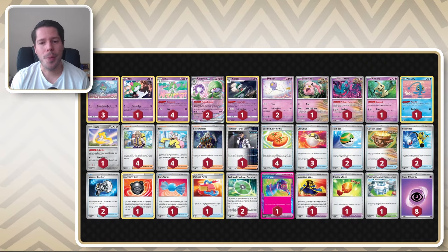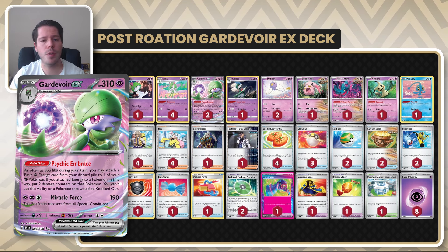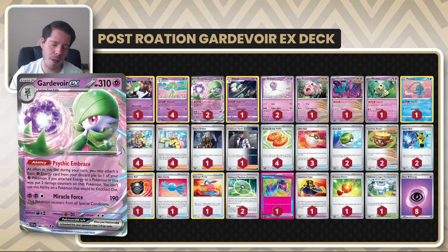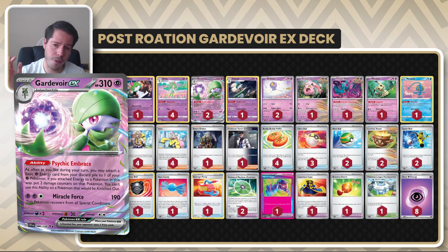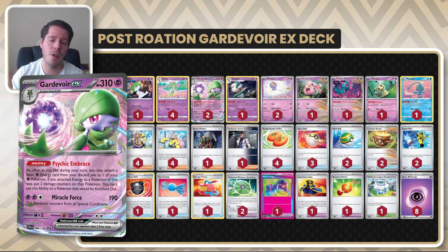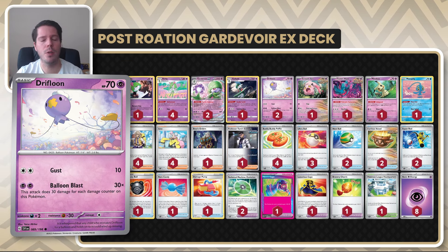Hello everyone and welcome back to a brand new video here at Tailbone — thank you so much for tuning in. We're going to be playing with Gardevoir EX, a deck that has been doing decently well in post-rotation. It was one of the biggest losers from rotation by losing Mirage Step and Shining Arcana, two very crucial pieces. Now it feels like a watered-down version, but Drifblim and Scream Tail can still dish a lot of damage with Hero's Cape, Luxurious Cape, and Bravery Charm.